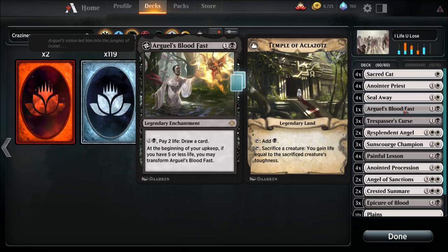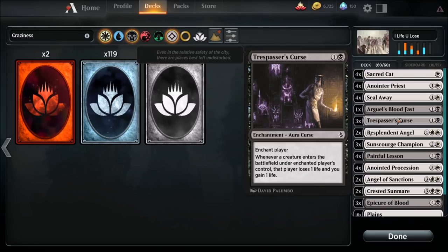We're going to get a lot of life, so paying two life to draw a card — sure, sign me up. Arguel's Blood Fast is just for some extra card draw ability. There's a similar deck out there by a guy named Nummy — he's using blue and white, same idea, but he doesn't have the life drain, just the life gain. My deck has both the life drain and gain, which I think makes it a lot more fun.